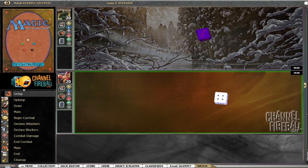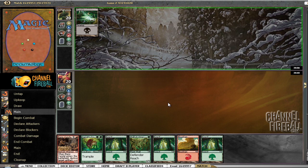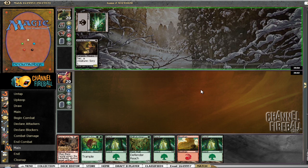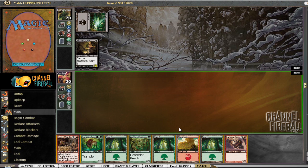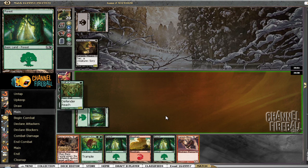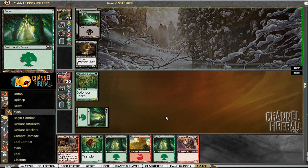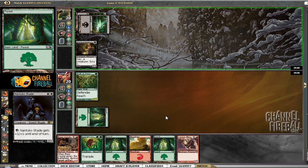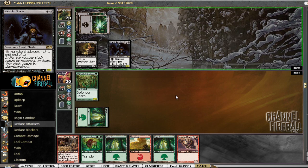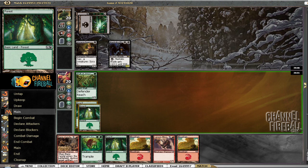Back for the final round, we're on the draw again and have a hand that can play a turn-one Garrick's Companion — definitely not mulliganing this. My opponent is on the mono-black deck; he's got multiple Quag Sicknesses, Captivating Vampire. Could be a tough matchup since we don't have enough removal. We really have to draw Pyroclasm or something similar. He's got a Nantuko Shade — this deck is pretty sick from the replays.